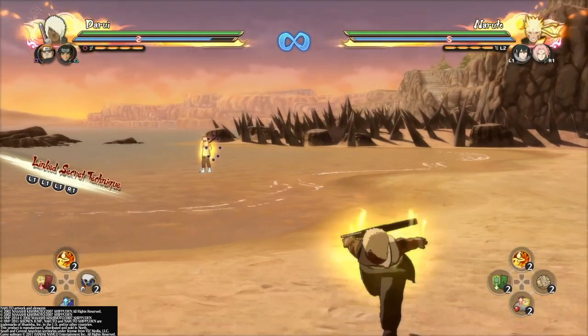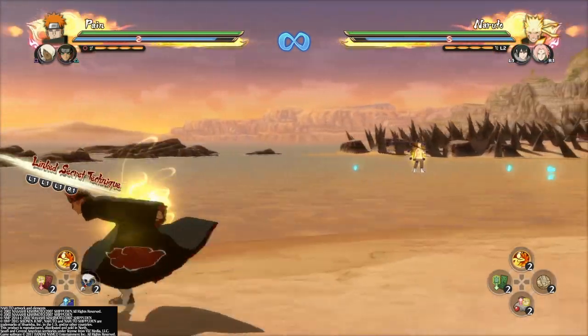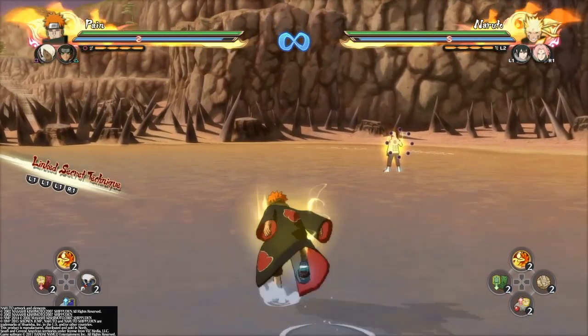Now we'll be talking about his phantom hit and why it's so good. Darwi's phantom hit is one of the very few that hits across the map. It'll hit across the map, and if they're blocking, it'll hit their guard — just like last Sasuke, Tobirama, Konan. He has a really good phantom hit and it's one of my favorites.